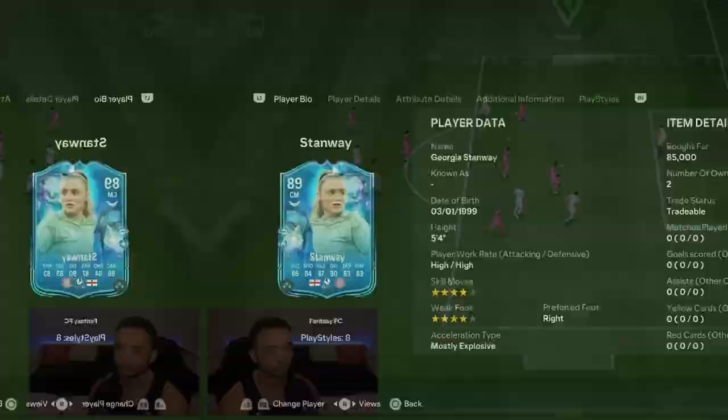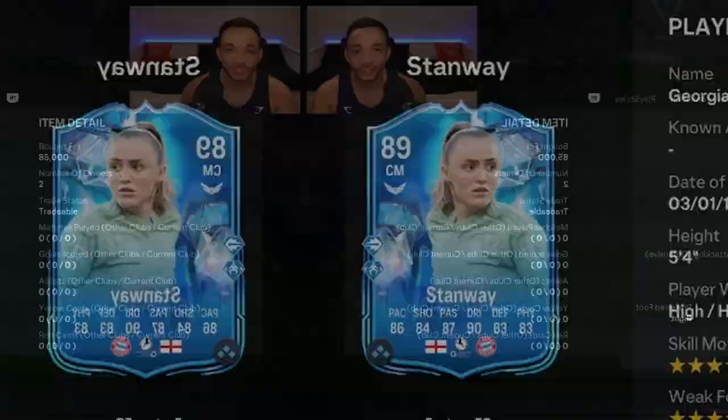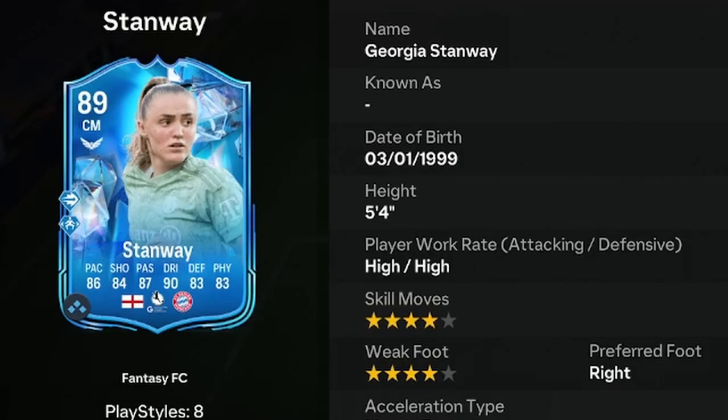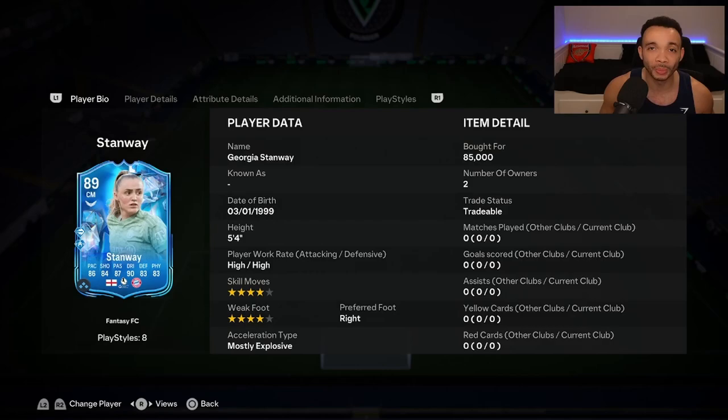Welcome to a player review for the 89-rated Fantasy FC Georgia Stanway. She's five feet four inches tall with a short and normal body type, high-high work rates, right footed with a four star weak foot and four star skill moves. She's coming in at just over 80,000 coins on the market - really good value, especially given this card could get a plus four depending on Bayern and her performance. Make sure you subscribe for more reviews on the latest players.